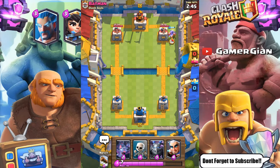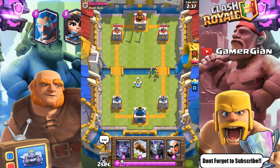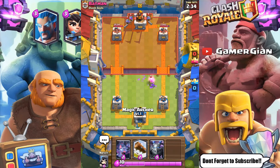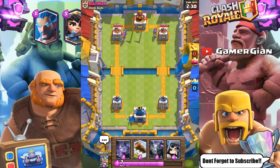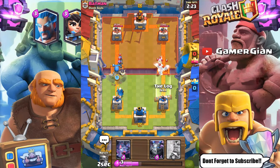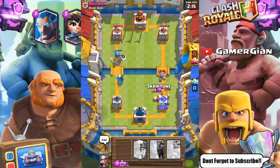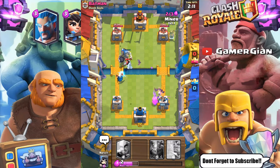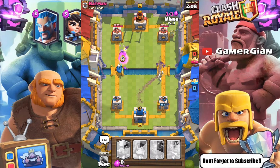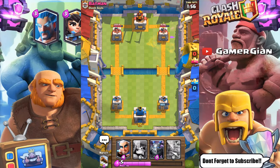Looks like I have a little cheap cycle deck. Let's just go Miner chip and see what I can get out of this. We're gonna put little Goblins, get some chip damage off, and let's go with some Skeletons over here. He's gonna have three Musketeers. I'm gonna deal with it with my Archer plus my Giant Skeleton. Right here I'm in trouble a little bit — I'm gonna have to let the Musketeer target. I'm gonna go Bats. He obviously got me really good on the right side with the Royal Hogs. I don't have anything for three Musketeers either.